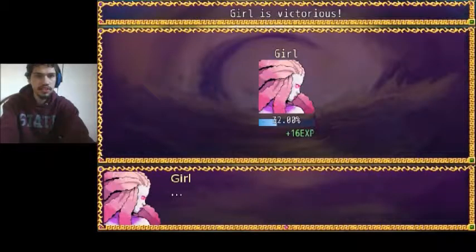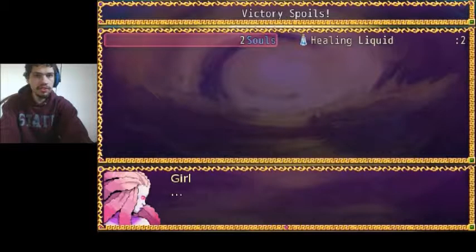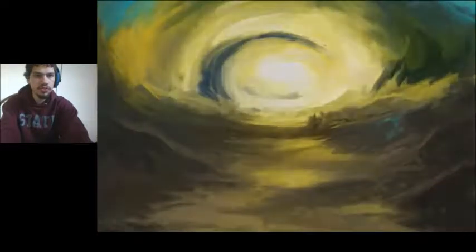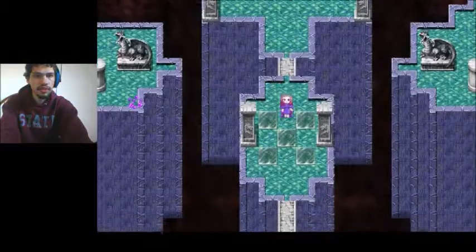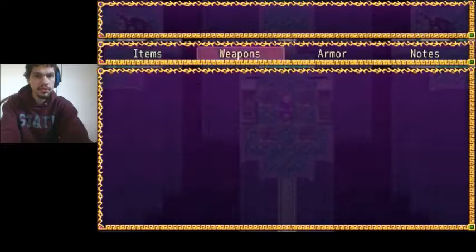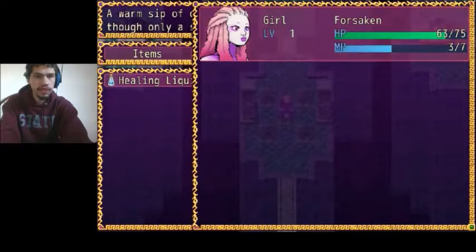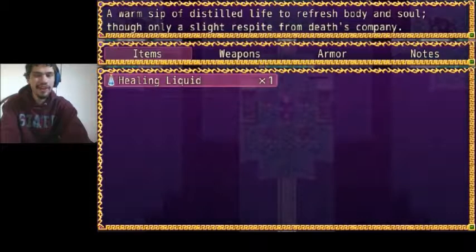Victory! And as you can see, you get experience — self-explanatory. Souls is the currency, but we do get items, which is very helpful. Now we use some items. I swear that sound effect was ripped off straight from Kingdom Hearts.